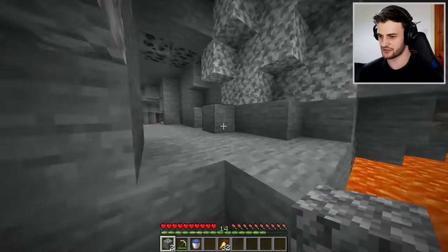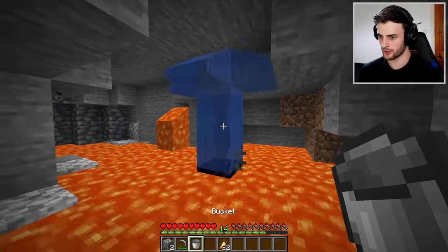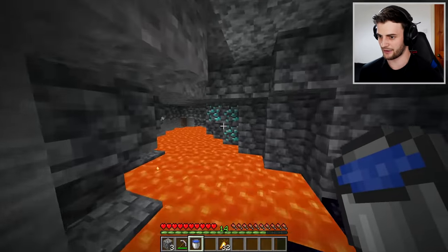The first method to finding diamonds is by going caving. Just go down to level 12 where there's lava, bring a water bucket, and if you get lucky you might find some diamonds.